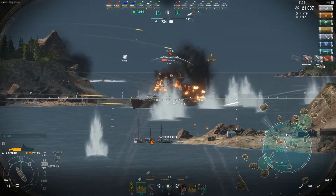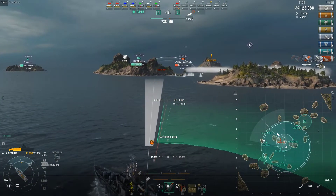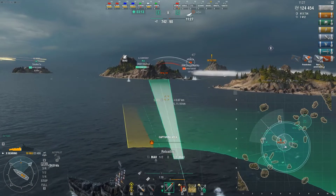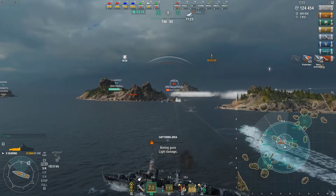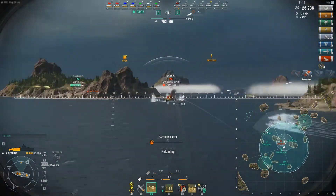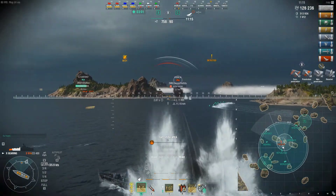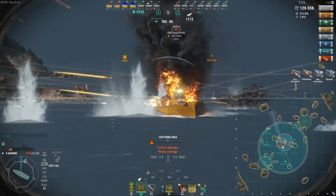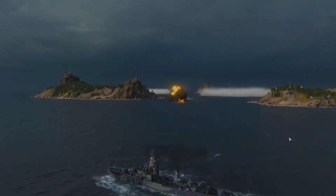The enemy team ended up basically being bottled in here most of the game and they just lost map control. You can't do that on this map — you lose map control here and it's all over. Here I'm just playing aggressive, I've got some HP, not afraid to tank for the team. Pushing up here — I know my torpedoes would finish him. He turns out, opens himself up, and he gets finished off.